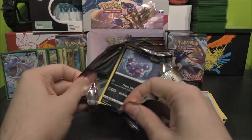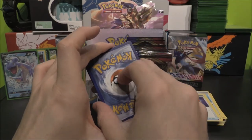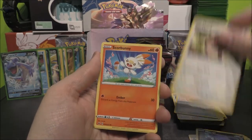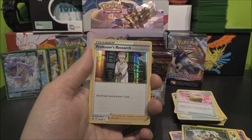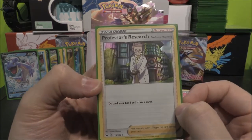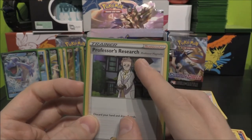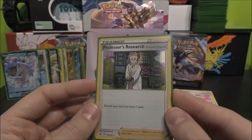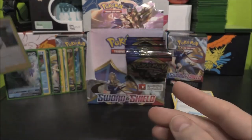That was three in a row. Metal? No, Fighting. Fighting Energy, Sitrus Berry, Corviknight, Fletchling, Skorupi, Hoothoot, Scorbunny, Pikachu, Sinistea, Grookey as our Reverse — and a Professor's Research as our Holo! That is a Holo in the set — it's basically Sycamore. They're going to keep doing a Professor's Research to keep rotation going. You can see Professor Magnolia there. Discard your hand and draw seven. Pretty nice.